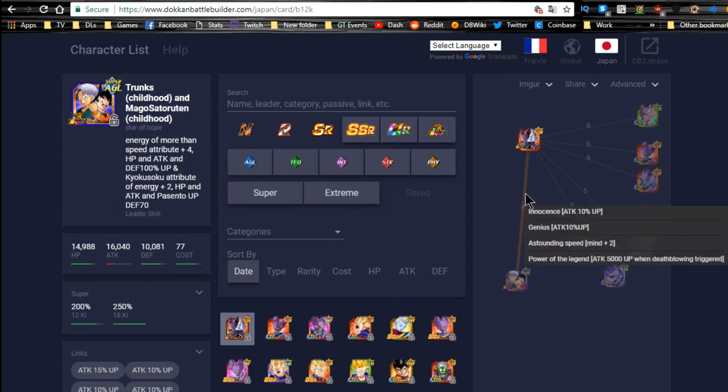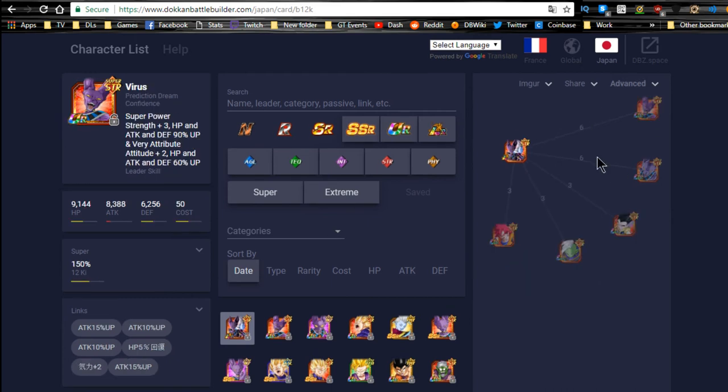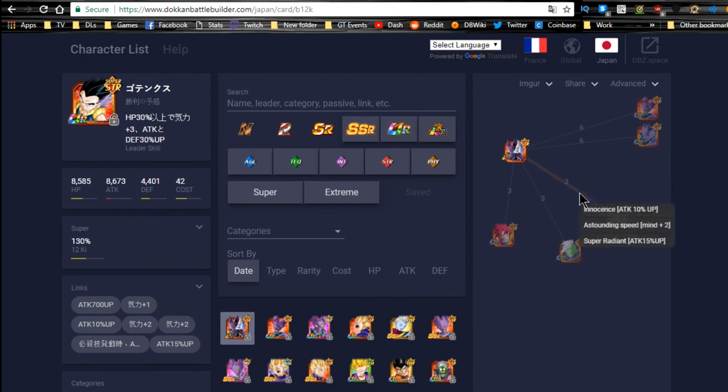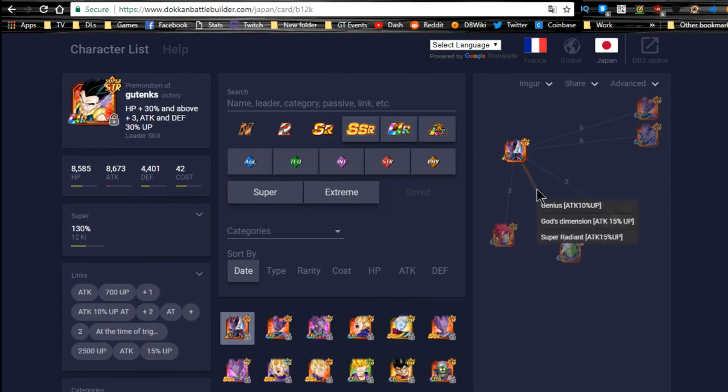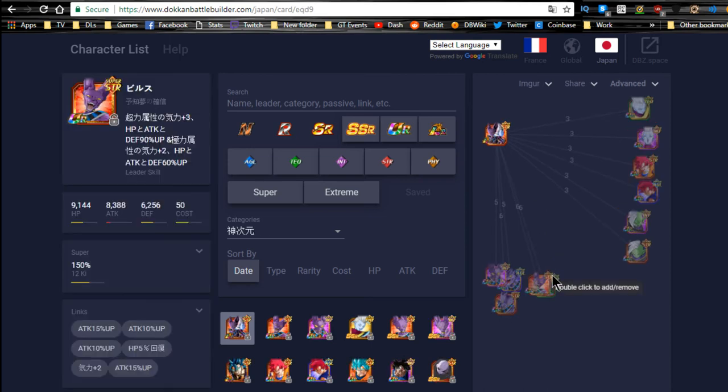LR Goten and Trunks also link well via Innocence, Shocking Speed, and Legendary Power — 20% attack buff, 2 Ki, and 5,000 flat attack. For a mono Strength team you have the two Strength Beeruses, Goten & Trunks with three link skills including Fierce Battle, Zamasu with Genius/Godly Dimension/Fierce Battle, and the Godku card with Shocking Speed, Godly Dimension, and Fierce Battle for 30% and 2 Ki. The team is really meant for Super types.